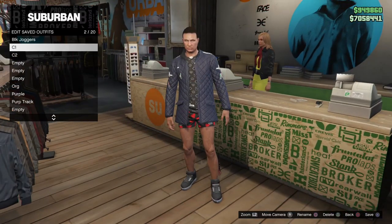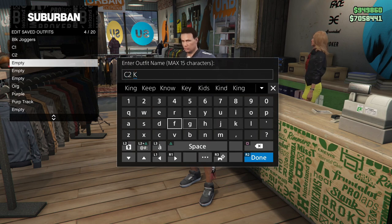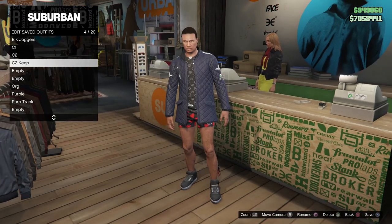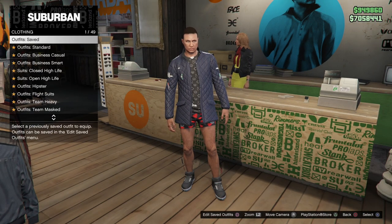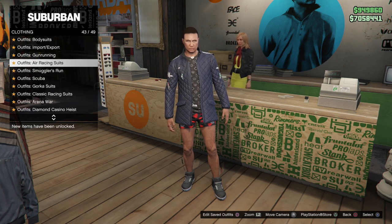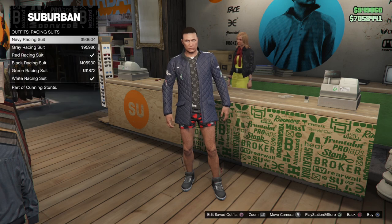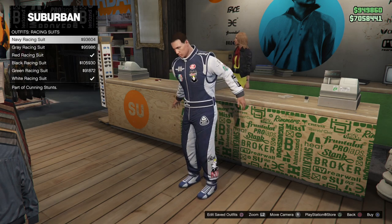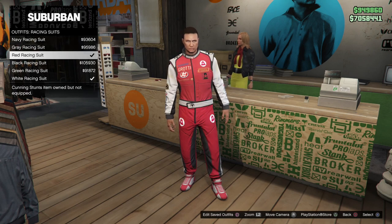Make sure the navy quilted jacket is saved in either slot one or slot 19. When you go into Crooked Cop, simply go once to the right and once to the left, just like we always do. Make sure clothing is set to player-owned and wait for somebody to join. Once they join, go ahead and do it — somebody just joined so we go once to the left and once to the right, and this should be your end result with logos on the navy quilted jacket.